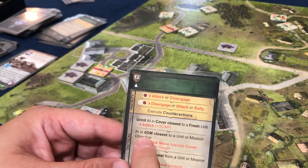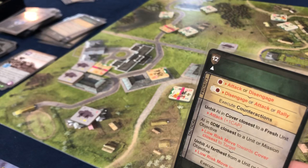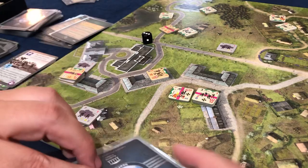Low risk move towards cover closest to the target — unit or mission objective, obviously the mission objective. Even or odd — I did odd, so this one moved in. That's two plus one — three AP. He's okay. Now it's our turn but these guys can't do anything. Do I want to try to kill off this Russian?